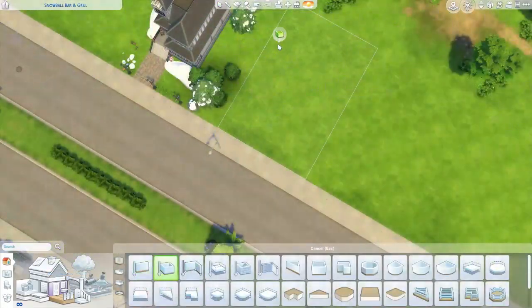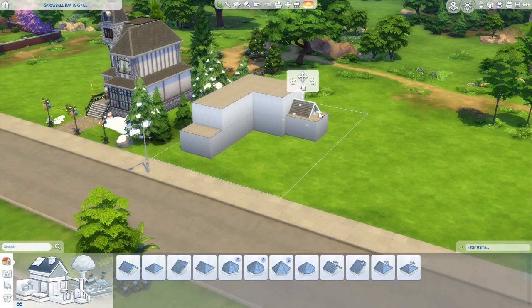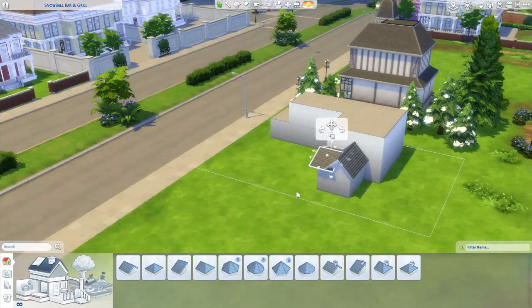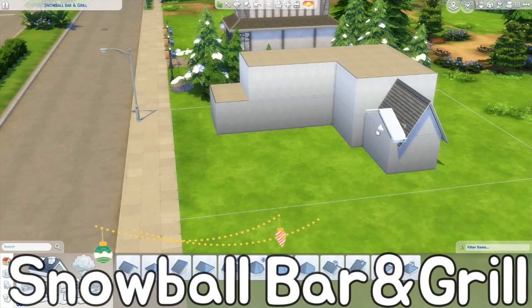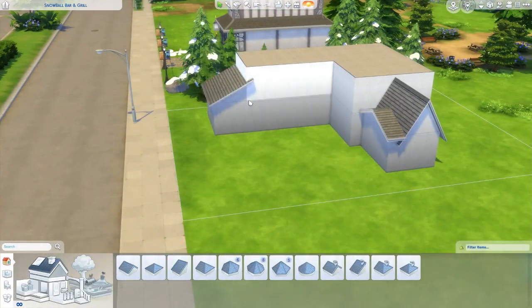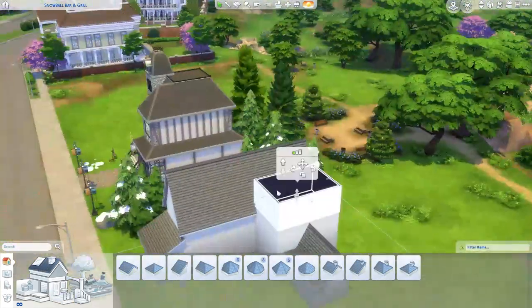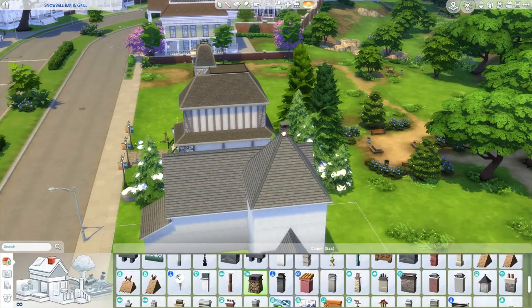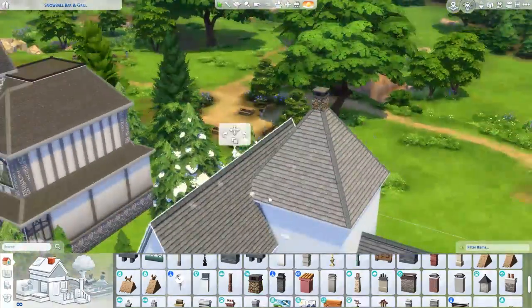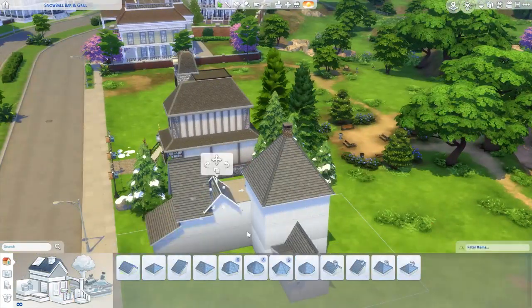Hey guys, welcome back, this is Mana and today is Winter Fest in July, a Christmas village build series. This build today is going to be the Snowball Bar and Grill — it's just some place for the elves to come at the end of a long work day, just unwind and relax, enjoy themselves, and maybe find their little special someone who may or may not be eating a greasy burger made in the bar's kitchen.